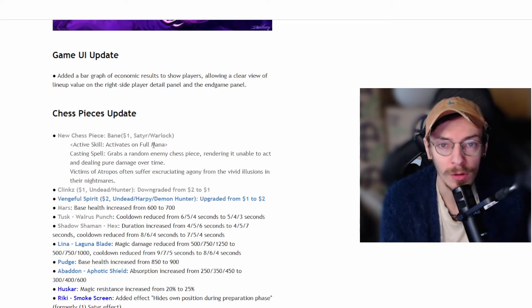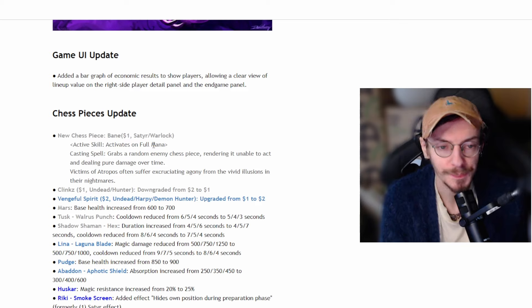Clinks has been downgraded from 2 cost to 1 cost — pretty nice, as Clinks is actually quite strong. Getting Clinks 3-star does a decent amount of work, so I can recommend trying him out. Ventral Spirit (Venge) has been upgraded from 1 cost to 2 cost, making it quite harder to find — she now has to contest with Pudge and Abaddon. Good change, it nerfs Venge, Lion builds, and Dina builds.